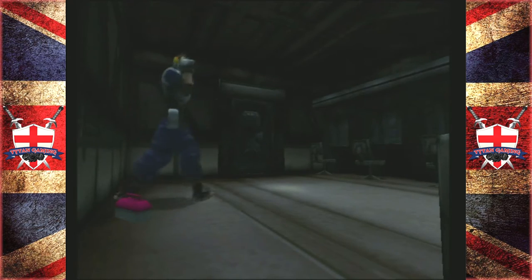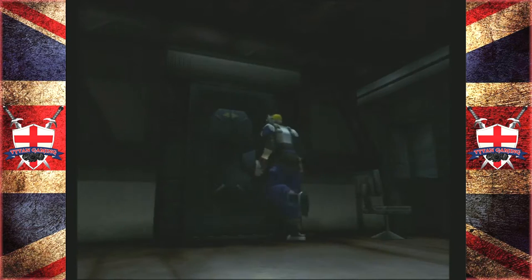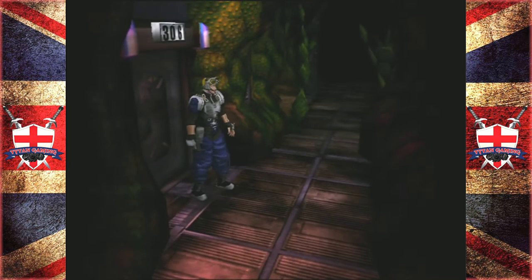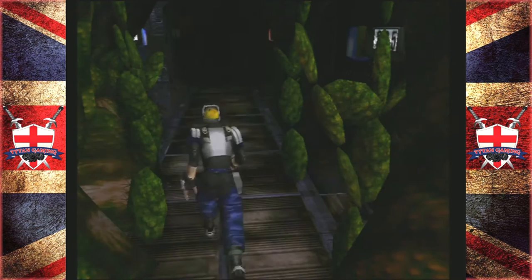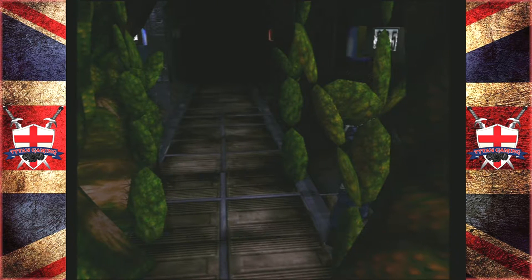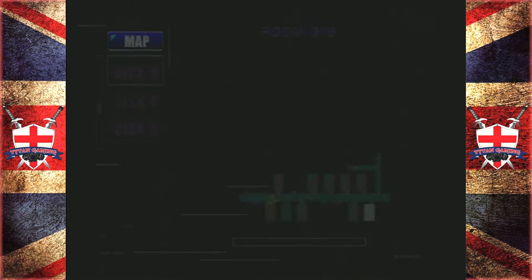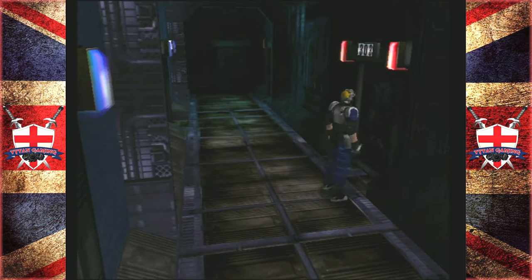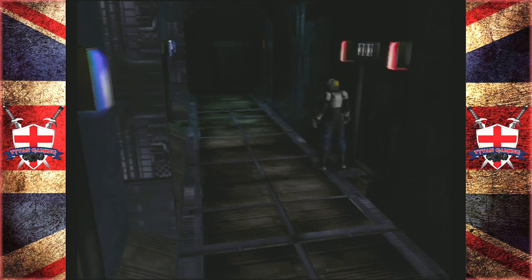At least unlike in Cold Fear you can actually pick up ammo for guns even if you don't have the guns. That was kinda silly in Cold Fear — 'I don't have the weapon for this ammo, I'm just gonna leave this ammo here.' Oh, this door's locked! Locked doors usually have the best stuff in. Wait — is that door flashing? Flashing doors are locked — is that how this works? Am I only now realizing that?